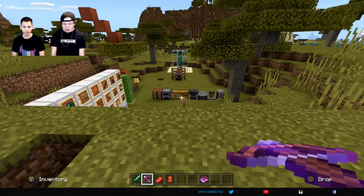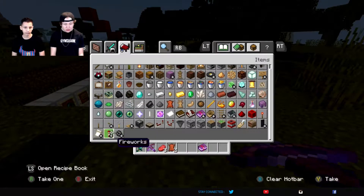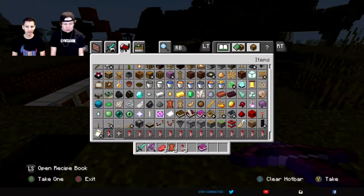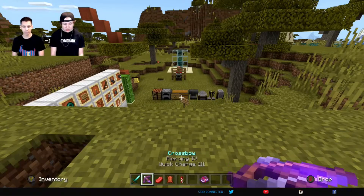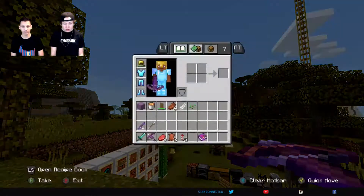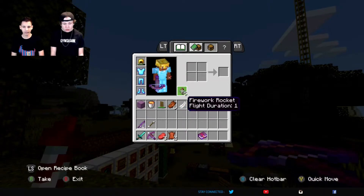Actually, let's demonstrate the rockets really quick because those are always fun. Rockets are kind of hard to make in survival. I think you just need gunpowder and then a star and dye. You're gonna have to put the rockets in your offhand - that's the only way it works, I believe, is by putting it in your offhand.